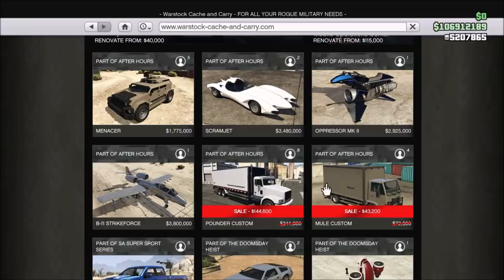For vehicle sales there's the Terabyte, Buzzard, Havoc, Pounder Custom, and Mule Custom at 40% off for the weaponized vehicles.